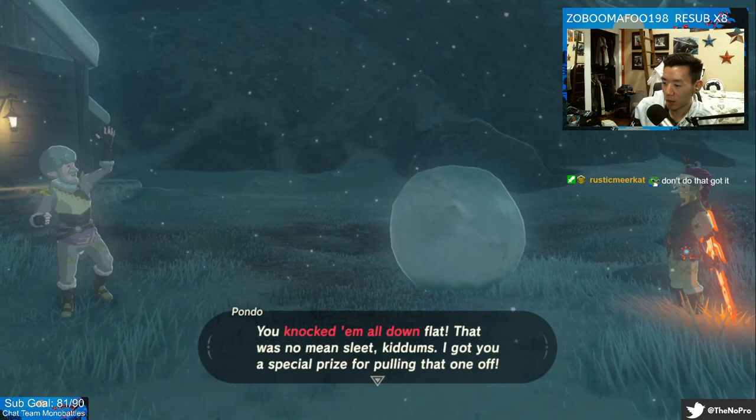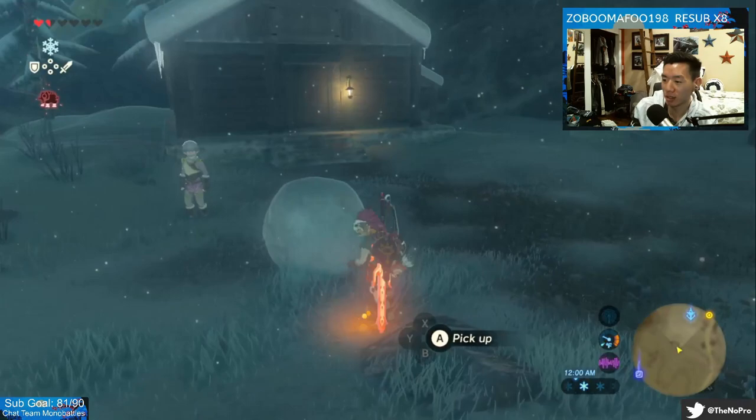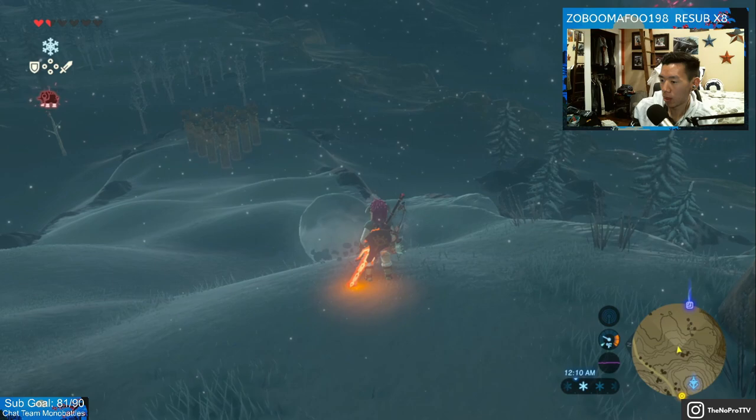Alright, I'll show you what a strike looks like. For doing this minigame, you get a spare — look how many rupees you get. A hundred rupees for getting a spare, and it costs 20 rupees to play. But look how many rupees you get for a strike. Watch this, guaranteed strike right here.